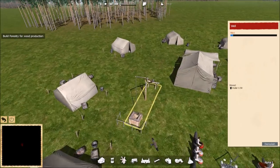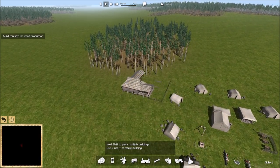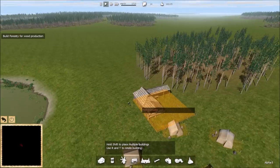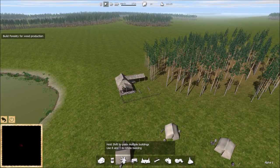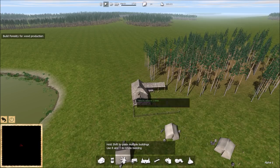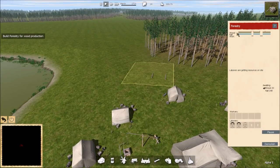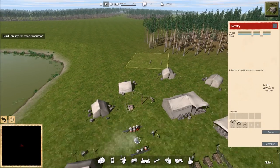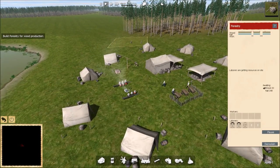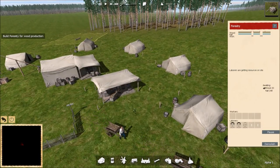We're going to grab a forestry building and plop it down near town. It takes nails and wood to build. Once placed, laborers will get up from the campfire, grab wagons, go to storage, grab wood and nails, haul it over to the site, drop it off, and then builders will come and start building. That's a cool little thing about the game — you can actually see things happening. Vitaly is hauling 148 nails over, Billislav has ten wood on his cart.